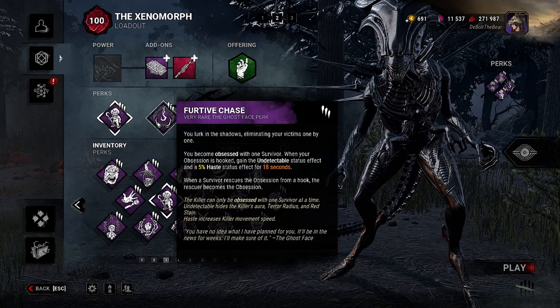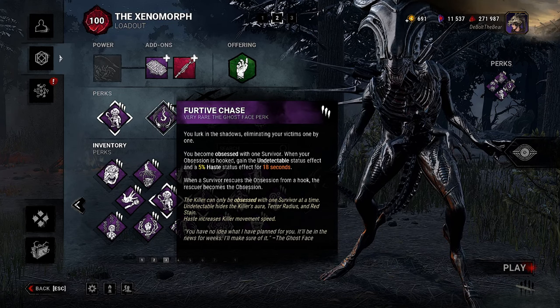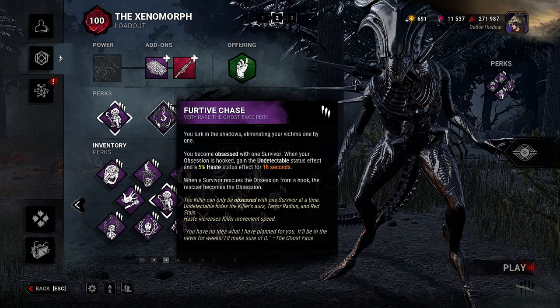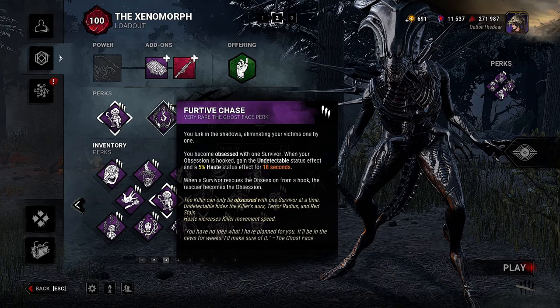Another perk that constantly sees value on this channel is Furtive Chase. You become obsessed with one survivor. When your obsession is hooked, you gain the Undetectable status effect and a 5% haste status effect for 18 seconds. When a survivor rescues the obsession from a hook, the rescuer becomes the obsession.